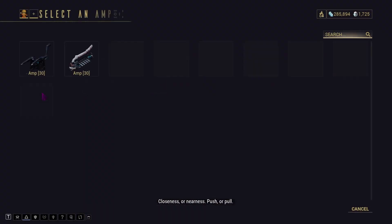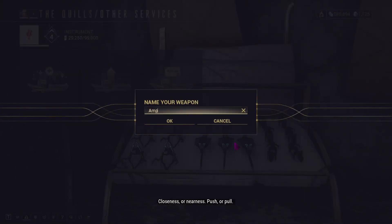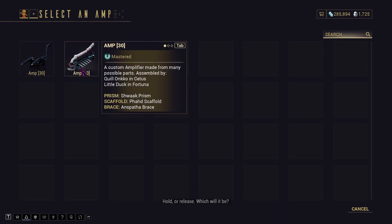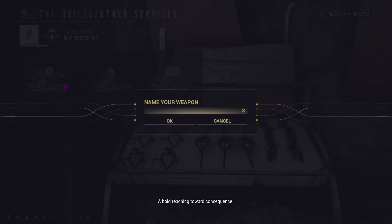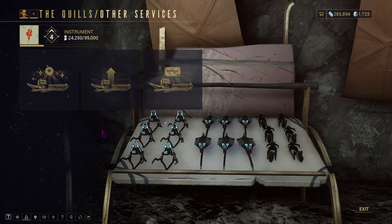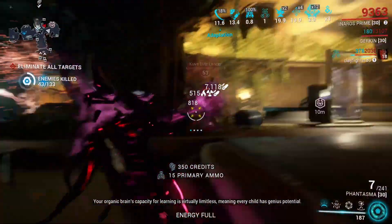After you've built your amp, you'll get a level 0 amp just named 'Amp' to begin with. You'll have to level it up to max level. Then go back to Quill Onkko, click Other Options, then Gild. This will spend some standing to gild your amp, making it stronger, but it will also reset its level. You'll gain mastery for it from that point.